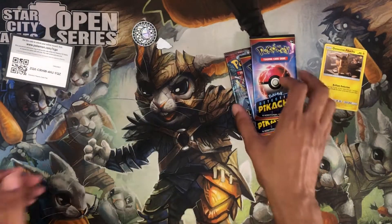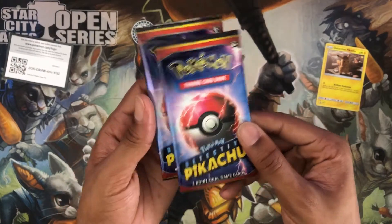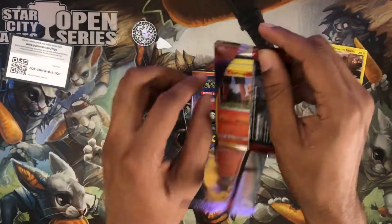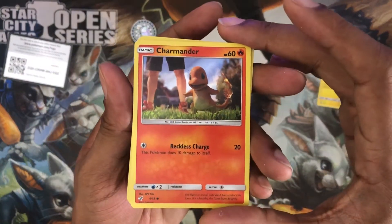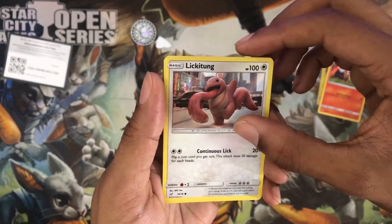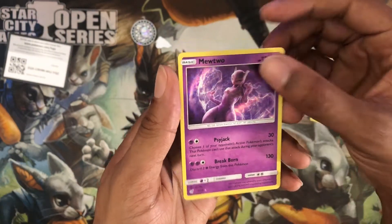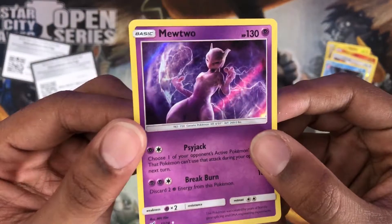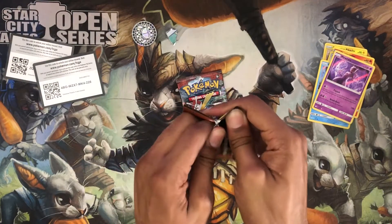I remember when I started playing Pokemon in the Pokemon League at Toys R Us, going every Saturday, getting the metal coins, stamps and your little booklet. Let's go ahead and open up the first Detective Pikachu pack — we got a little Charmander foil, cool. Are all these cards foil? We got Lickitung, Psyduck, and we got the Mewtwo — not sure if that's supposed to be rare or not. Here's another code for you guys.